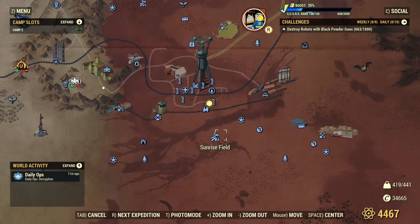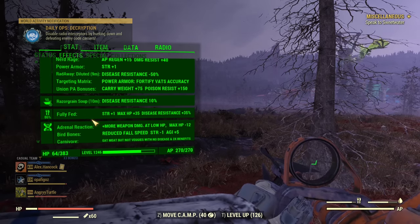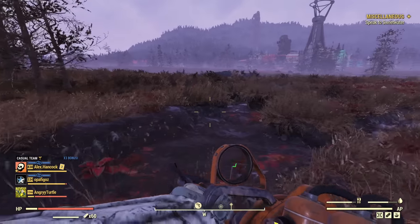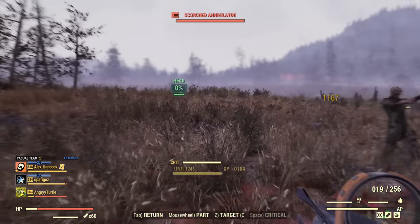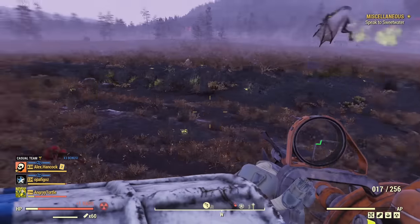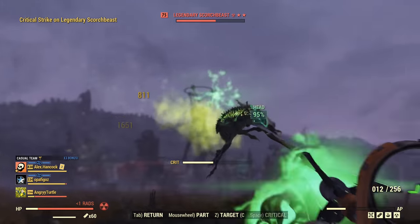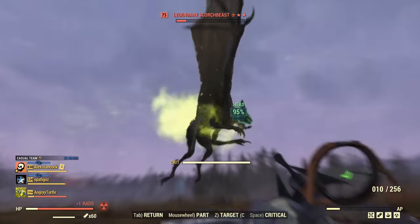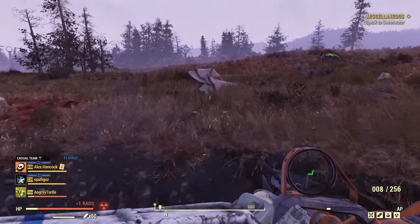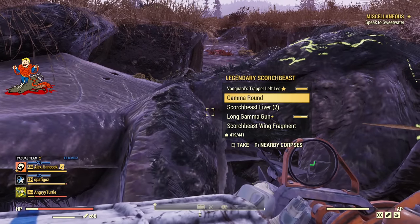Now let me demonstrate the weapons in action, starting with the farming weapon without any buffs. Currently no consumables are active — just some Zip effect — basic 24 luck. In farming mode, as you can see, it's a one-shot kill for Scorch, very good accuracy in VATS. Another Scorch — dead. Even a flying Scorch Beast: spam some criticals and it's dead. That was a legendary Scorch Beast with the farming setup, essentially no boosts at all, just the farming Vampire weapon.